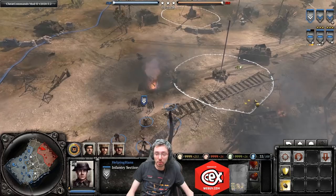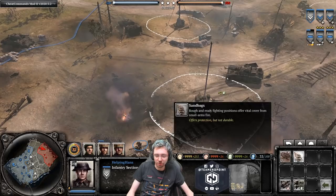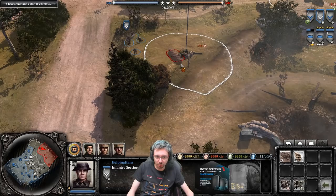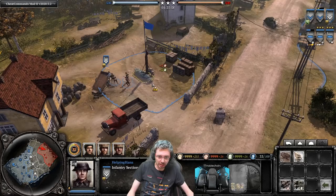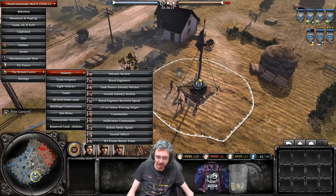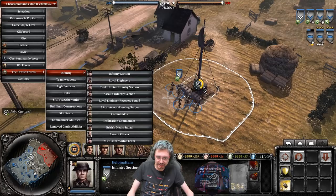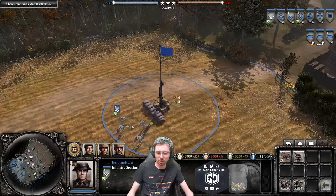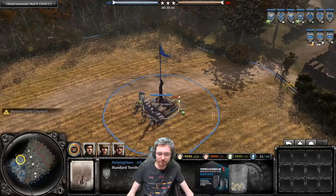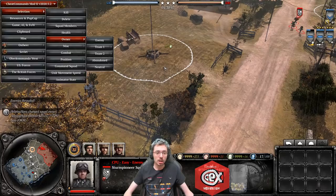A quick note about building sandbags on resource points: fuel and munitions points can be finicky and may not let you place sandbags directly on top. Standard points have no problem. Victory Points are actually the best — the sandbag fits perfectly, covering the entire VP so opponents can't benefit from the other side. Infantry Sections can also build munitions caches and fuel caches, increasing yield from 5 to 10 munitions and 3 to 6 fuel respectively.